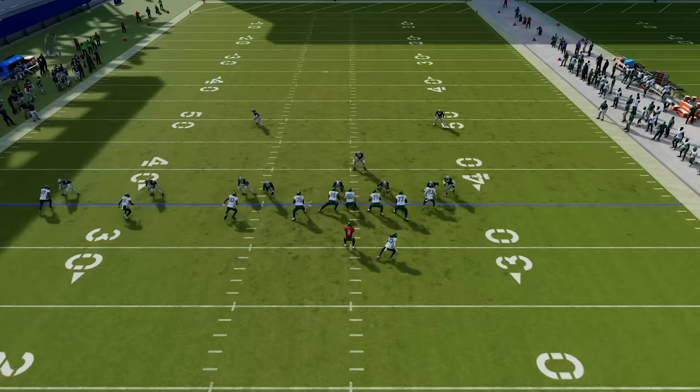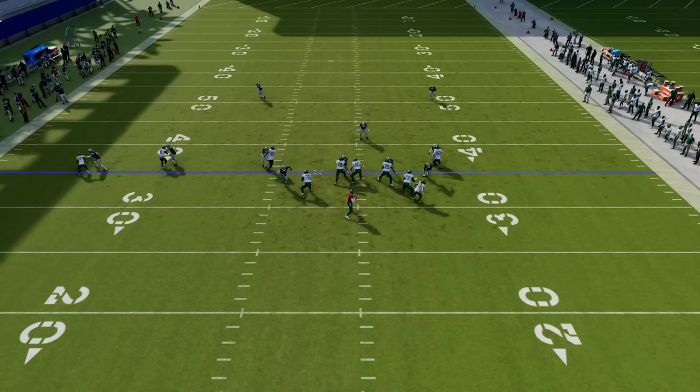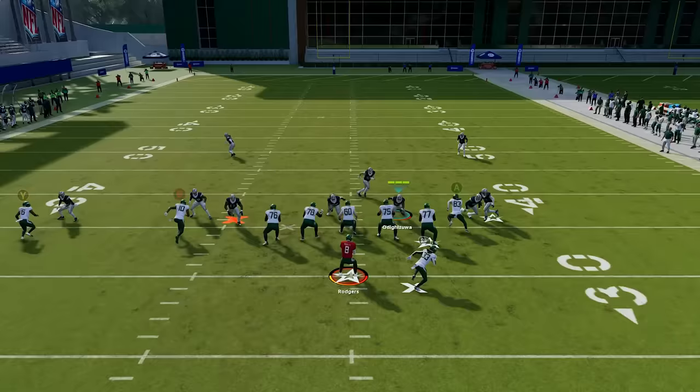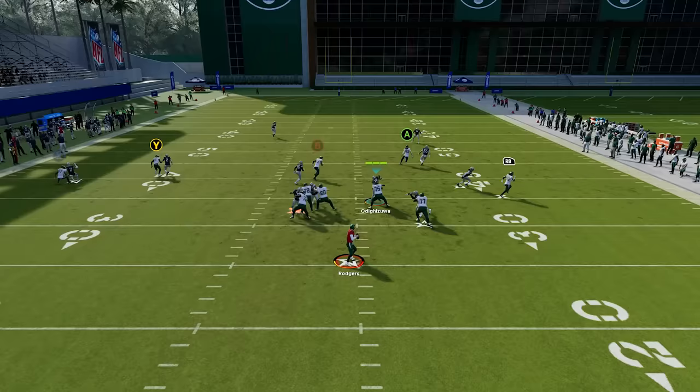Now in this example we are leaving the running back open, which isn't necessarily a good thing, but if it was a third and long, you really wouldn't be worried about that. A lot of times people will leave their running back in to block. You can't cover everything a hundred percent of the time, but if you're usering over the middle, anything that gets open quickly is going to be less open because you're there to take it away. Even when a corner route looks open, the defender is close enough to get up and make a play on it.